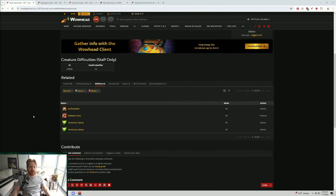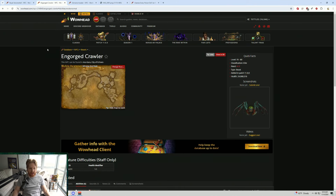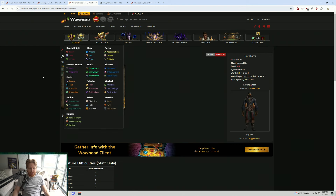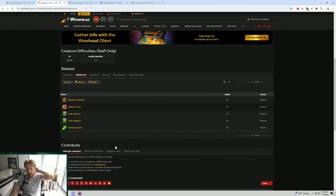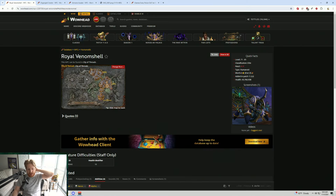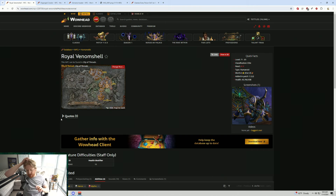Bit of a shorter video today. We're going to be talking about what the Royal Venom Shell in City of Threads, the Engorged Crawler in Arakara, and the Ashfane Invader in Siege of Baralos have in common. If you answered that they all have a poison, you're spot on. The Ashfane Invader applies Stinging Venom on auto-attacks, the Engorged Crawler shoots Venomous Spit onto players, and the Venom Shell puts the Venomous Spray DoT on all players.